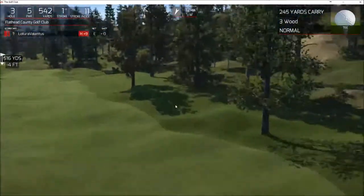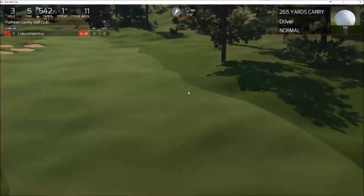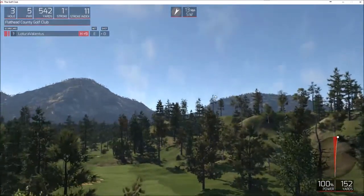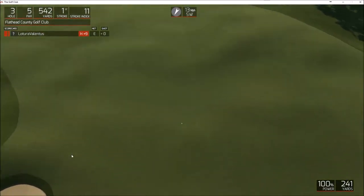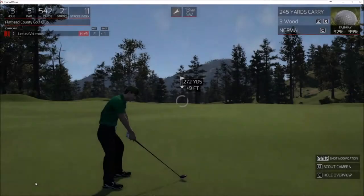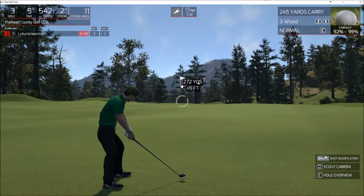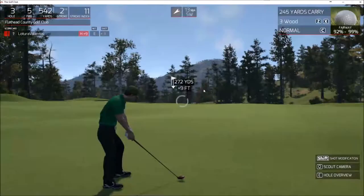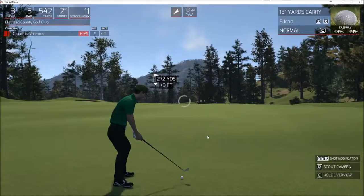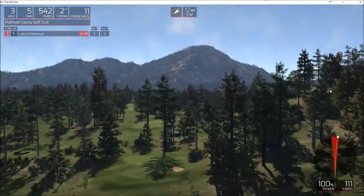The third hole — dog leg right. Again, I don't know why it chooses a 3-wood; you can go driver with no real issue. The wind isn't helping, because if it were helping you could cut the corner a bit. This is a par 5 that can be reachable, but with the wind in this direction there's no chance. I'm going to go with a 5-iron and knock it down the fairway. A bit of a slice on that one but luckily the wind brings it back.